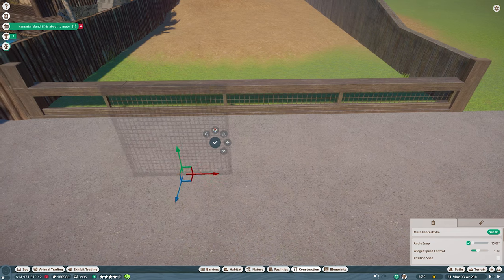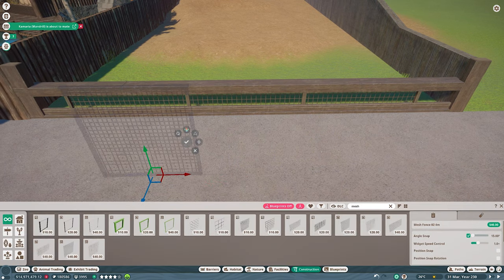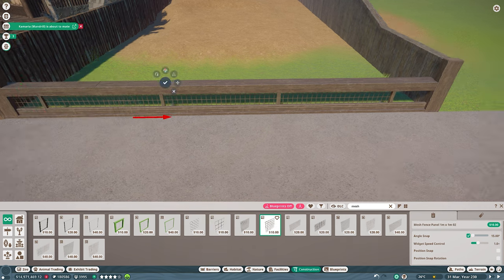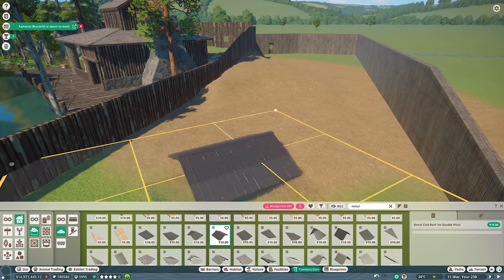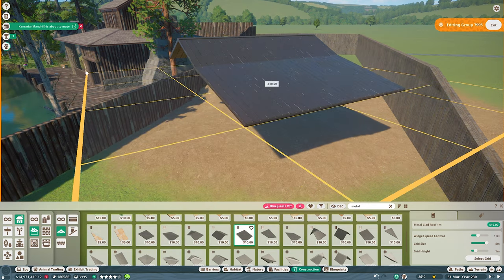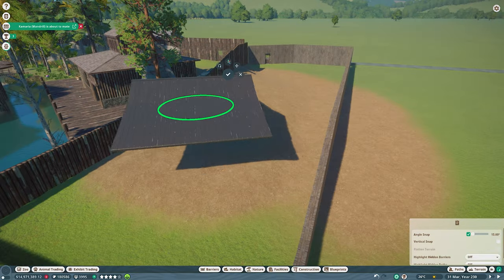For habitat species today we're starting off with the reindeer — this is a great addition to the zoo. The reindeers are really good to work with; they're a confident species so no need for the one-way glass, and they don't need a huge amount of space. That surprised me a bit — I assumed reindeers would need quite a bit of room but they're quite happy with the space I've allocated for them.